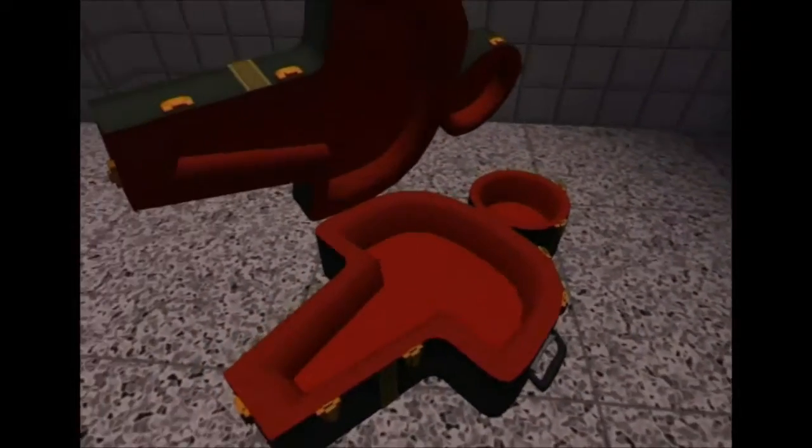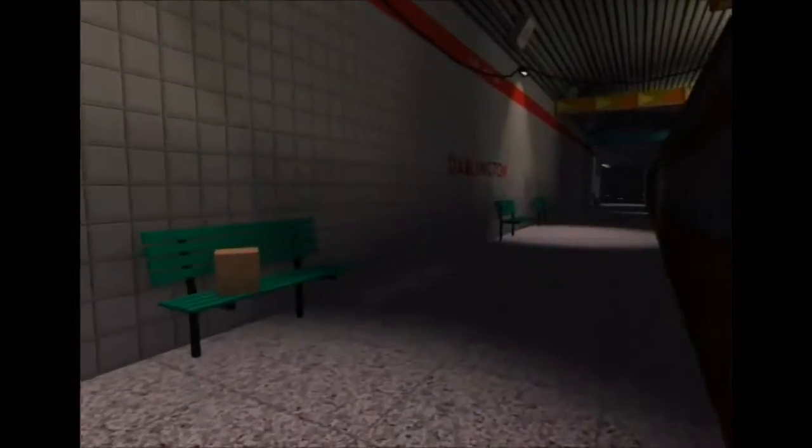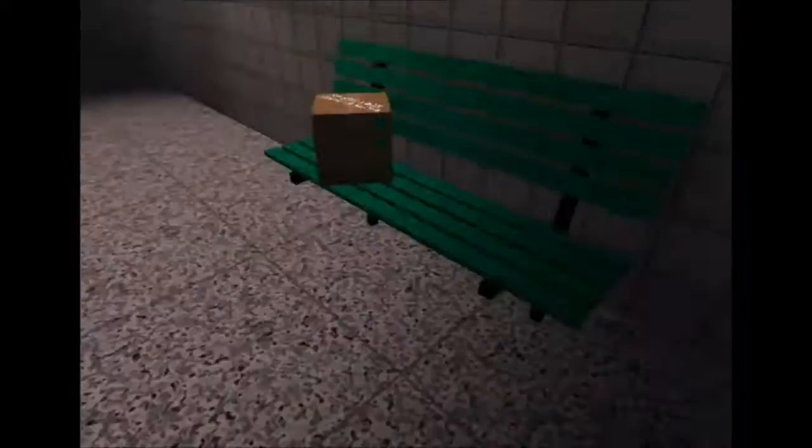Okay, here we go. So here you can see that that's the case that was in the intro. If we come on over here, we have a bench. This is Darlington Station, and Darlington Station is actually a real thing. By the way, here's a box. I'm just a box, leave me alone. Oh, sorry.